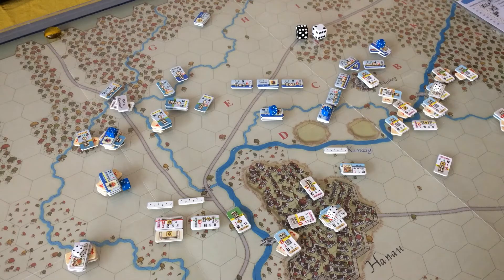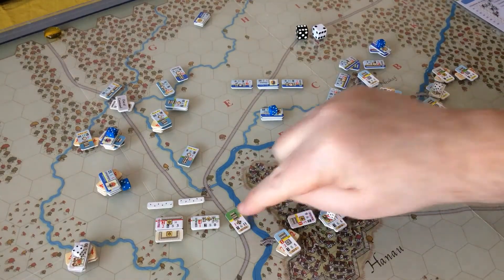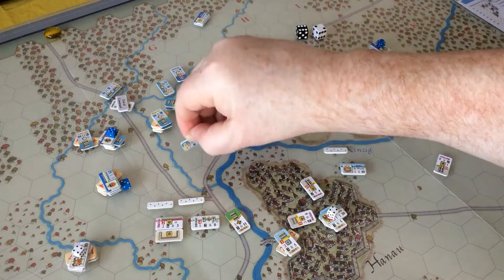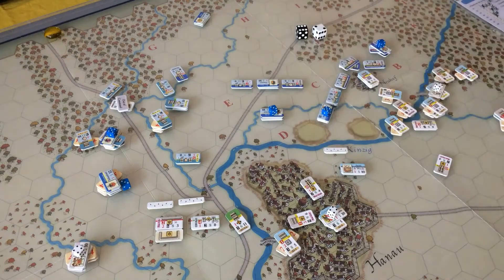Into the movement phase. The first thing is we want to bring up some guns — there's a nice juicy square here now. Bringing him in there, those Cossacks could charge him, so I don't think that's a good idea. He'll move to there — can't cross the stream because that's three movement points spent so far, and it's plus three for the stream, so you might as well unlimber there.